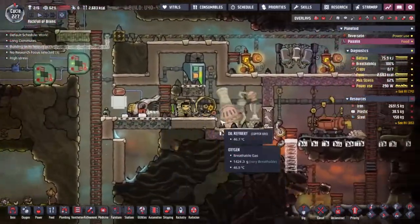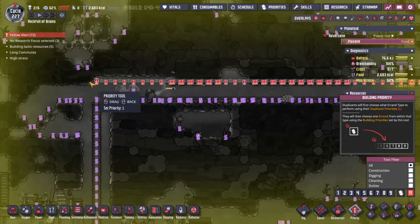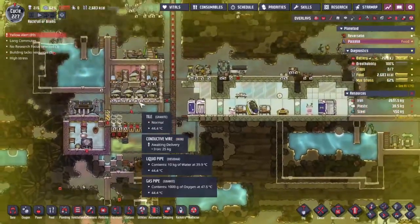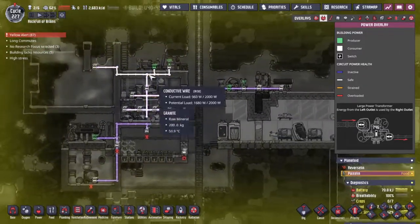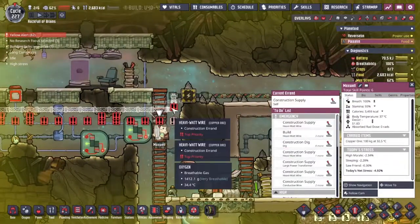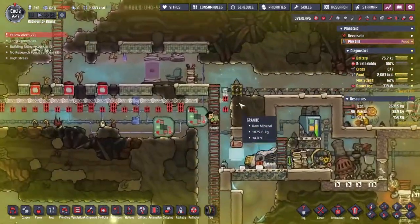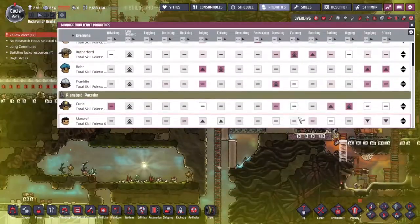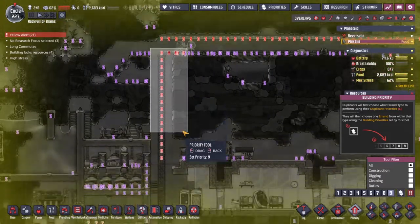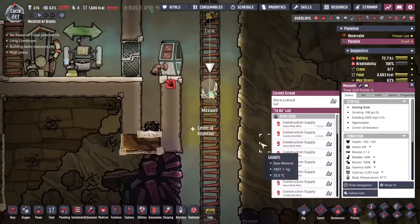We are topping out on max stress for Curie - she's a binge eater, so that really isn't great. I would like Maxwell and his incredible carrying strength to come along and help with the top jobs up here. This is the main power spline; as soon as we get this into place we could probably get rid of Curie. I've hooked up the power slightly differently - the oxygenation system on its own over here, and then hooked up to the main spline. Maxwell can carry up to 700 kilograms of copper each time; Curie can only do about 200.